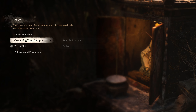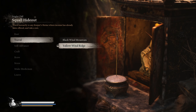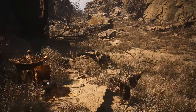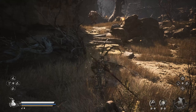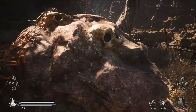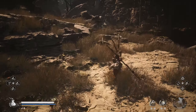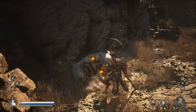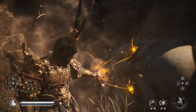Now go to the Squirrel Hideout location and follow along. From here you can actually get all the eyeballs — you don't have to keep teleporting to other shrines. This is the second eyeball on the list.